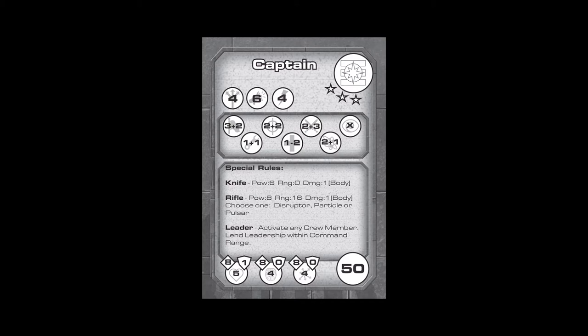Everything players need to know about a model to play the game is listed on their card. This includes the name, the faction, the level, the attributes of move, command, and initiative, individual skill ratings, any special rules, vital signs and defenses, and finally the requisition points.